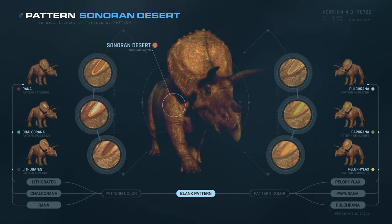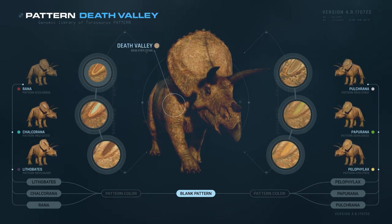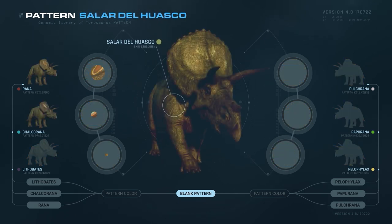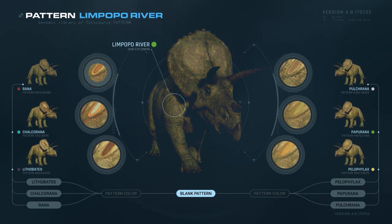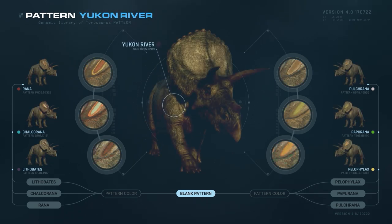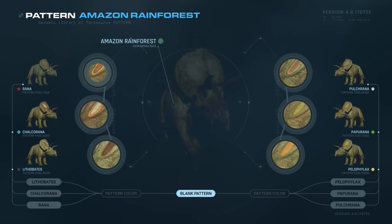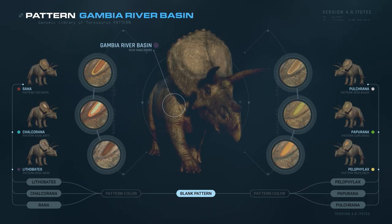Available biomes include the Sonoran Desert, Death Valley, Great Sandy Desert, Champlain Valley, Huasco, Limpopo River, Kilimanjaro Mountains, Yukon River, Svalbard, Amazon Rainforest, Mangrove Forest, and Gambia River Basin.